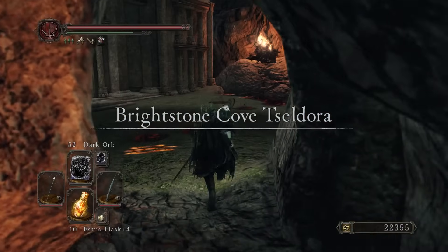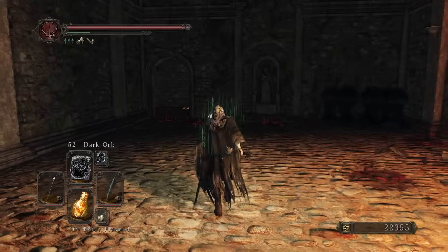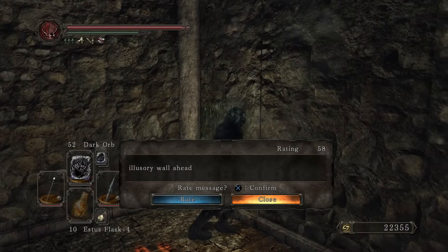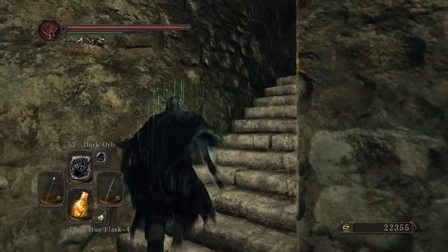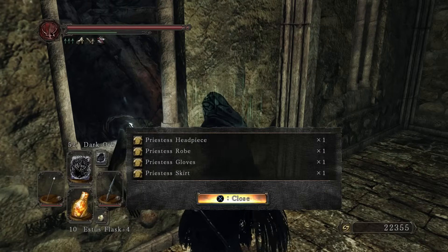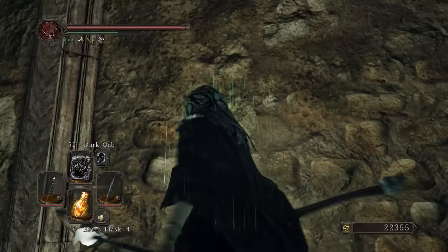I may be mistaken — there may be a couple more — but in terms of important things that need to be hit, I think this is about it. There's the secret wall back here that used to have an Estus Flask Shard back in the day. I don't know what it has anymore. Priestess Set. I think that's it right here. So now I think we are officially caught up.